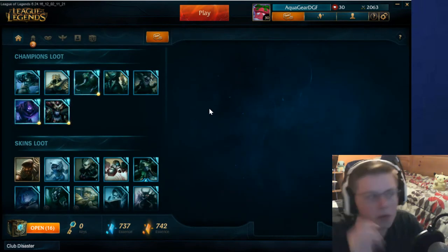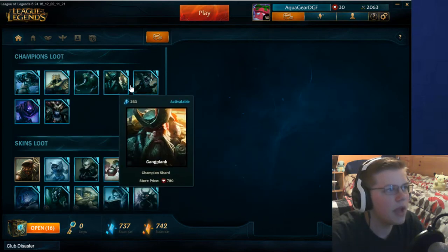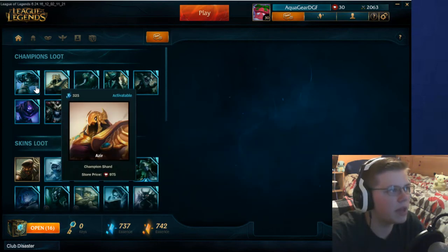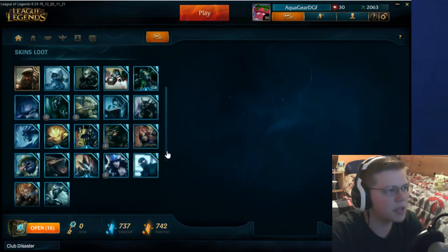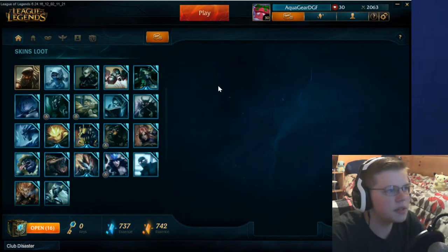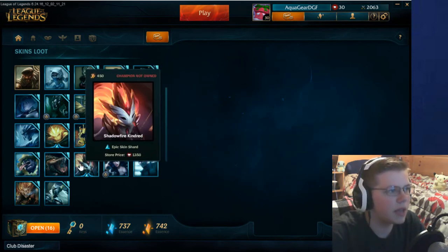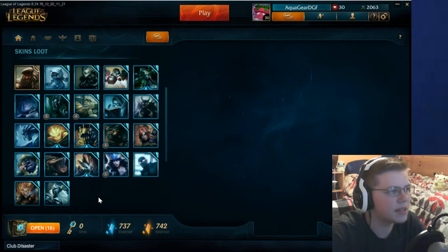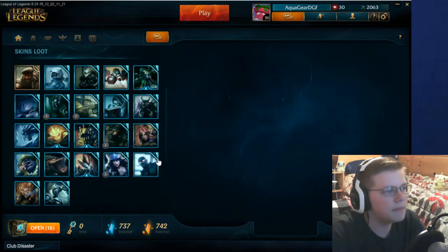I should probably show what I have thus far. Obviously I just got these three, but I had these ones before: Kled, Gangplank, Azir, and Akali. And then I had a good bunch of skins too. None of these skins I really want just because I don't play any of these champions. There's a couple nice ones like Shadowfire Kindred, and the Wukong one I just think looks cool.